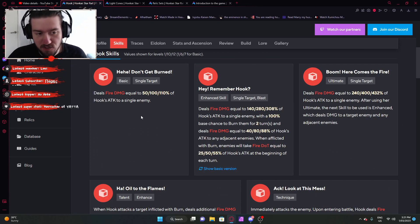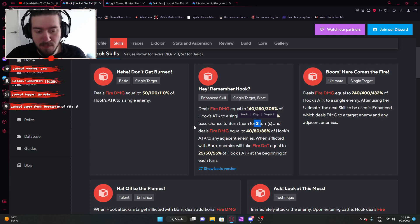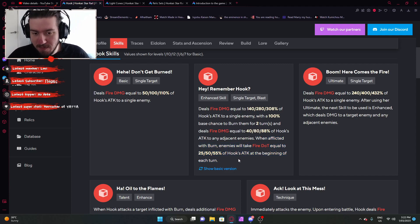His basic ability is obviously single target, but his skill is also single target with a few effects. He deals single target damage based on some percentages of his own attack with a 100% base chance to burn enemies for two turns — the single enemy that he hits. He'll also deal fire damage equal to a certain percentage of Hook's attack to adjacent enemies, but note that only the single enemy will be burned. So he's your dot applicator with a bit of splash damage in the mix.